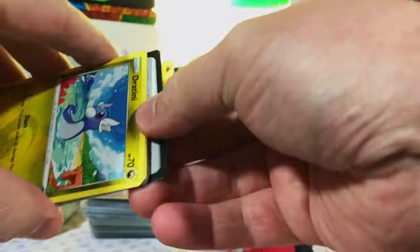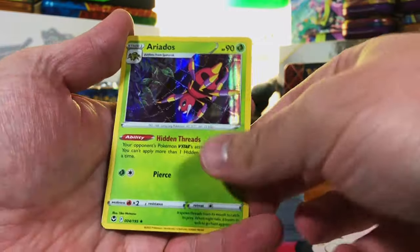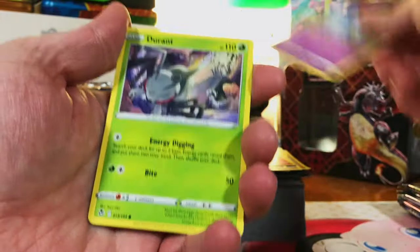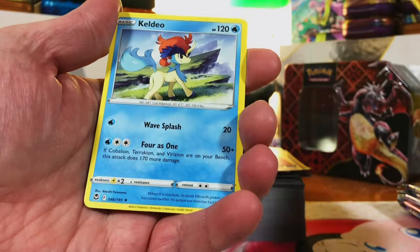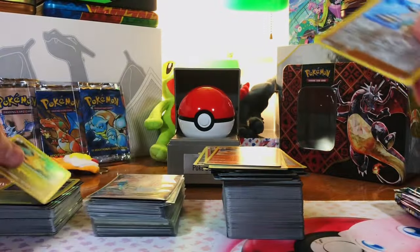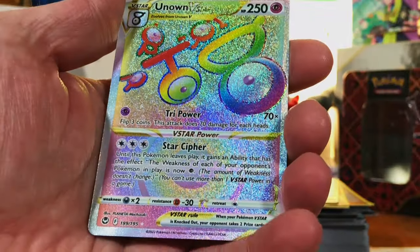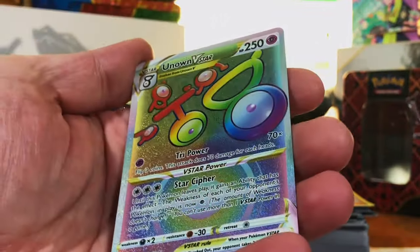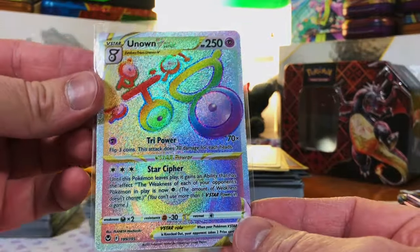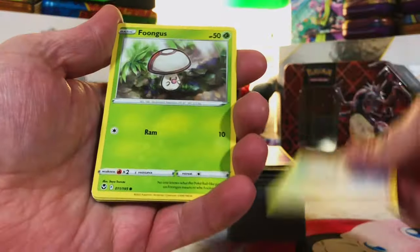Golbat, Klinklang — Incineroar, Eriados holo. I think I saw something again — Palossand — nope, Camerupt. Candace and another Dragonite — I'll take it. Kimiko. Then the Unknown VSTAR rainbow secret rare! For me this is a good pull rate in Silver Tempest. We just keep getting secret rares — come on, one alt art! I don't even care if it's the lamest one, don't even need it to be the Lugia — although that would be great.